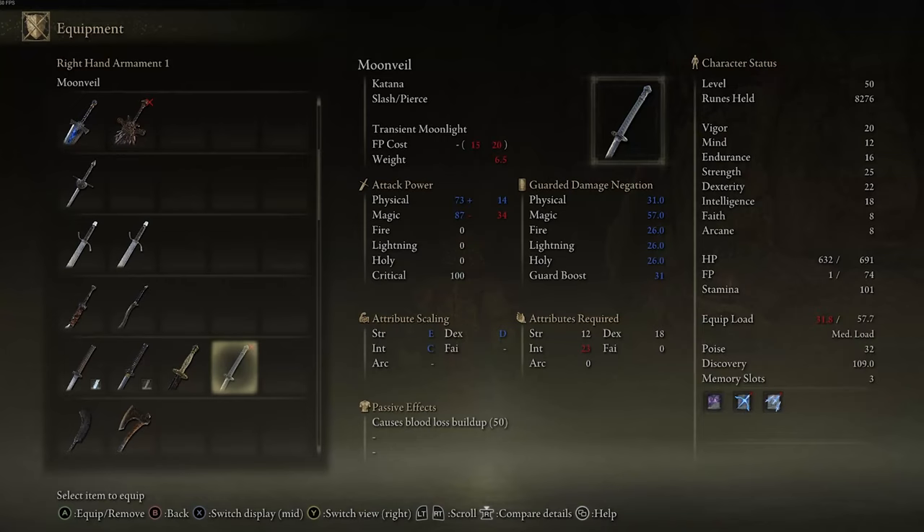The Moon Veil Katana requires a Strength of 12, Dexterity of 18, and Intelligence of 23. It scales with those three attributes as well: Strength E, Dexterity D, and Intelligence C. The ash of war is called Transient Moonlight, which is a magical slash that heads towards the enemy whenever you use it.